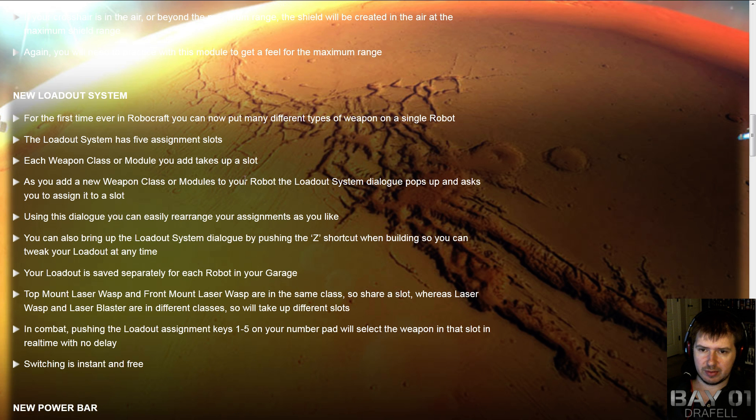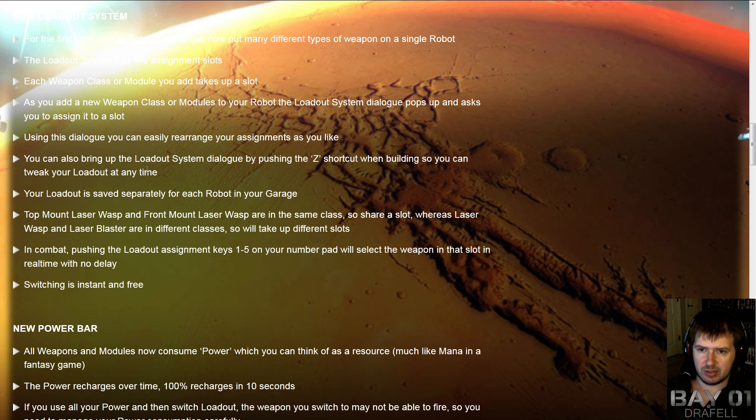As you add new weapons or modules to the robot, the system pops up and asks you to assign it to a slot. You can also bring up the loadout system dialog by pressing Z when building, so you can tweak your loadout at any time. Something that isn't really being clarified is how this will work with a particular single weapon type — say you've got 12 SMGs, can you assign half of them to one loadout and the other half to a different loadout slot? That's going to be somewhat interesting to see.